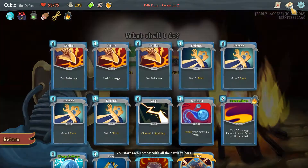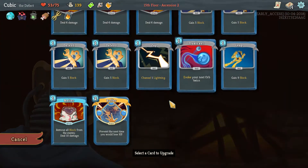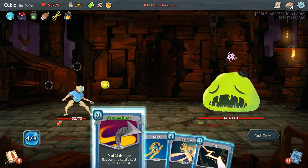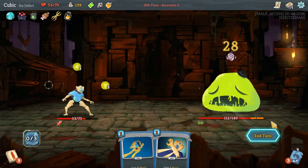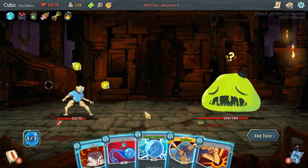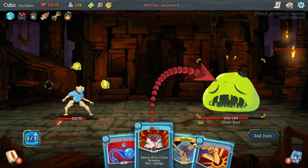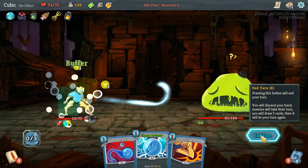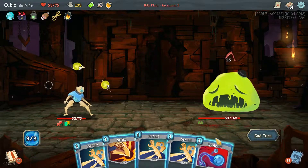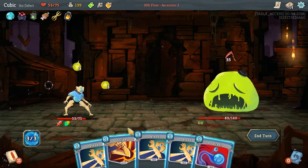Now who are we facing — Slime Boy. Here's what I'm thinking: early upgrade to Buffer, get it done, get it out of the way. Pounce on him first turn. He only needs to take 30 more damage in two turns. This will do 16 — we got him, yeah.